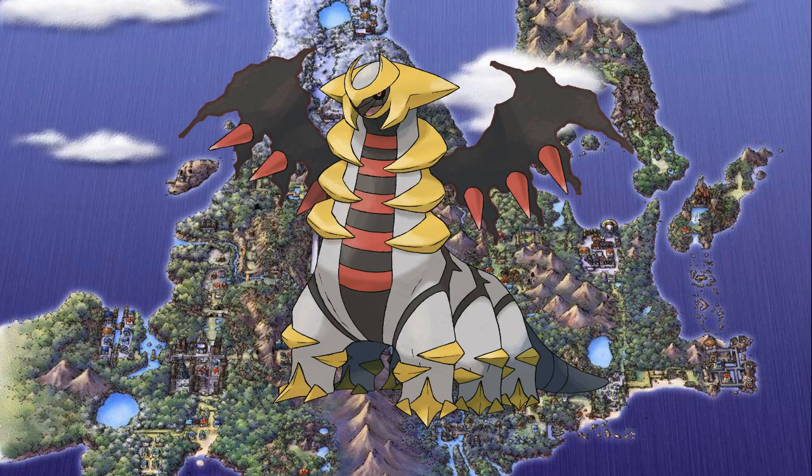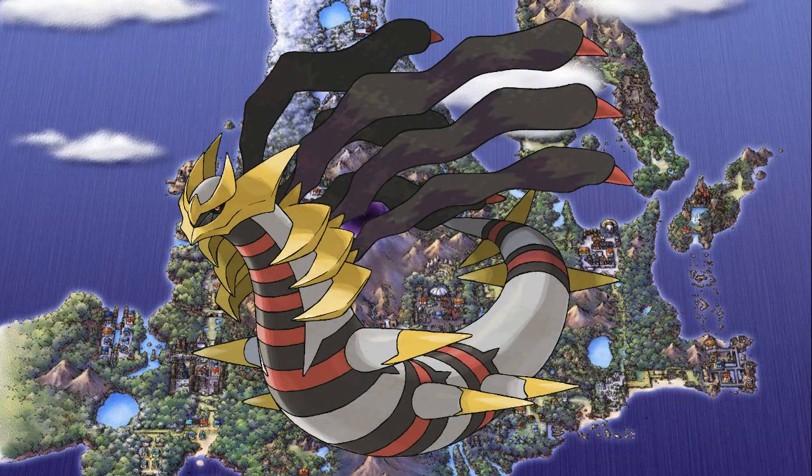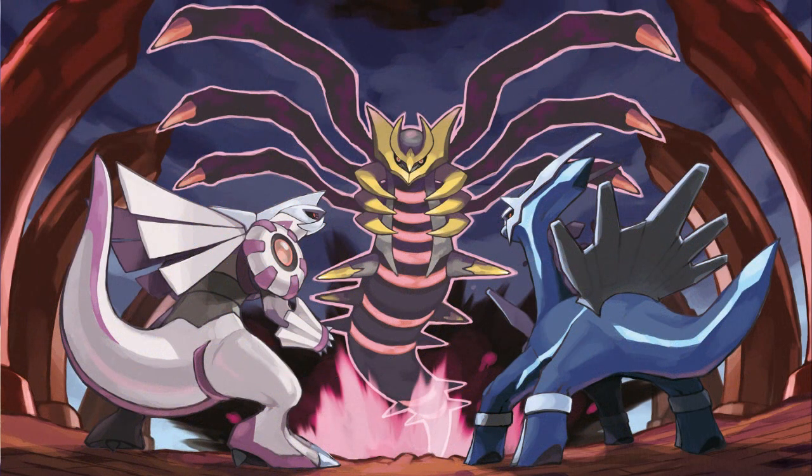The mascots of Generation 4, Dialga and Palkia, are pretty awesome, but they were both pushed off this list by their ghostly rival, Giratina. This ghost dragon features one of the most intimidating appearances in the entire series and looks like something out of a Godzilla movie. Featuring two unique forms and the ability to travel through various dimensions, Giratina is a demonic Pokemon of epic proportions. It also has its own unique move called Shadow Force, the most powerful ghost type attack in the game.